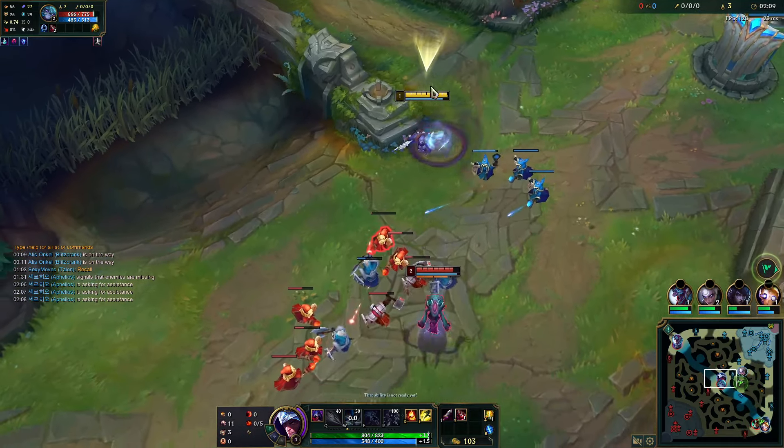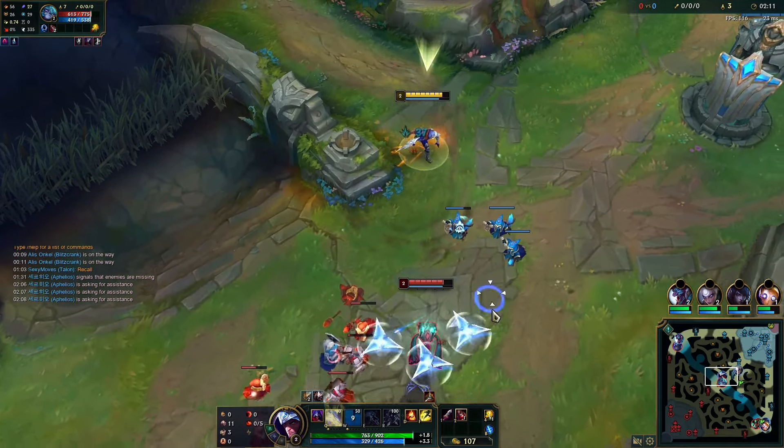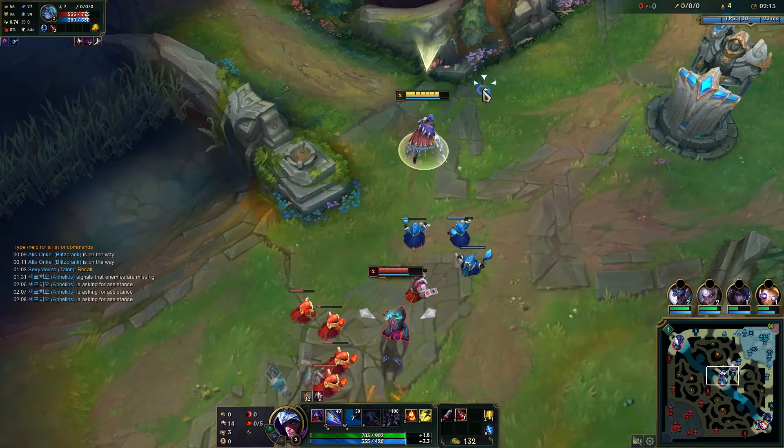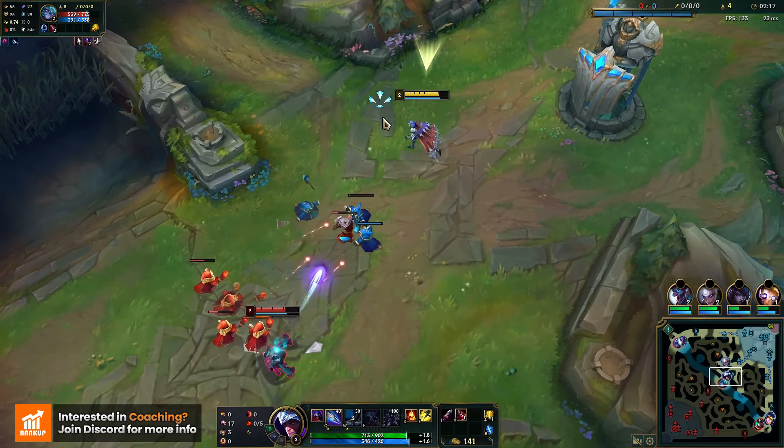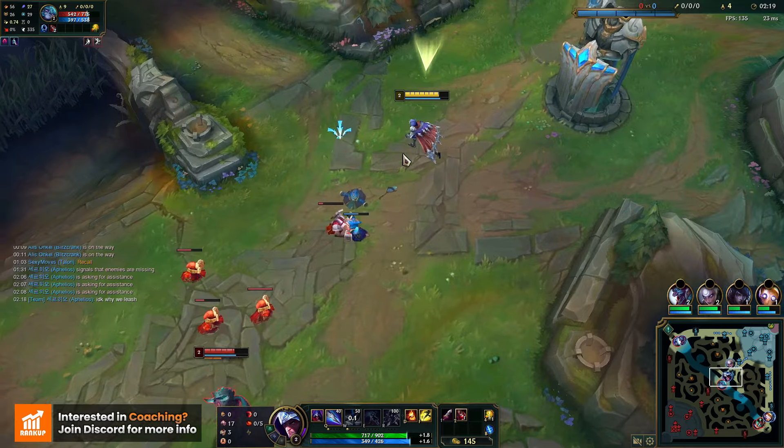Can't really do anything until level 2. We got our W off, which took a lot of damage, and we did get hit by her abilities. But she took more than us, so that's really good.